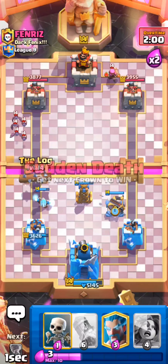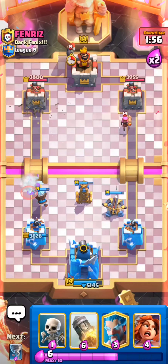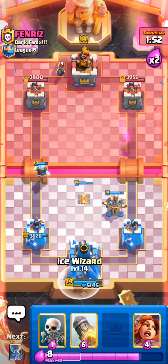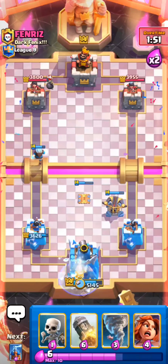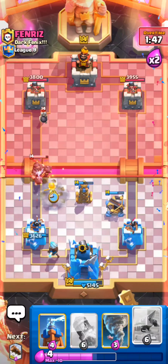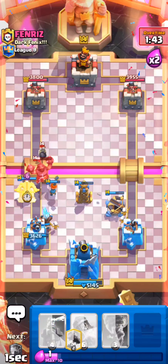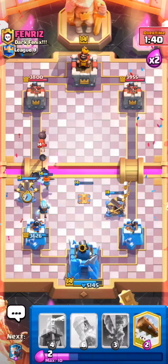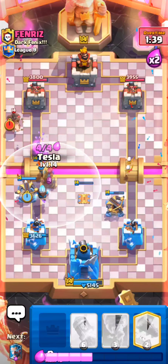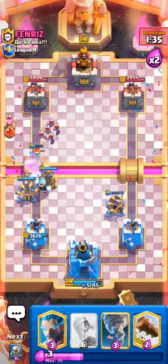Let's go defensive X-Bow since I don't think he has a big spell. My plan here is to cycle back to another X-Bow, so I'm able to get two X-Bows down in the field. Let's go Ice Wizard again on the side he wants to attack, just so we have more defense. And honestly, we can just go in right here because there's no way he's able to break through this offensive X-Bow.